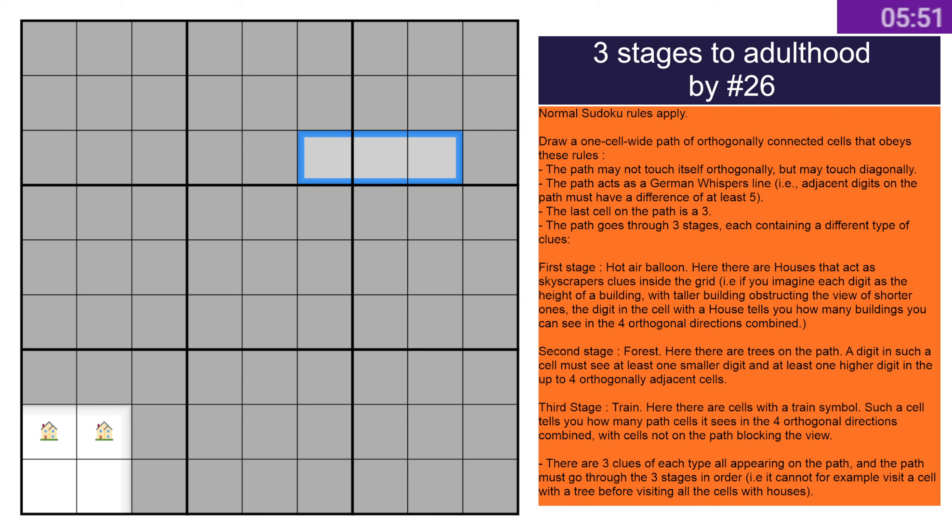Orthogonally connected one-cell path, can't touch itself orthogonally but diagonally is fine. Also acts as a German Whispers and ends on a three. Goes through three stages: the first passing through houses, then through forest, then through the train. Each of these clues act slightly differently — the houses act as skyscraper clues, the forest stars have to have one bigger and one smaller, so they're sort of like an anti-fortress. Trains look at how many cells you've got on the path around them.